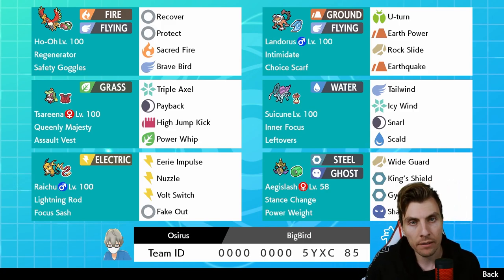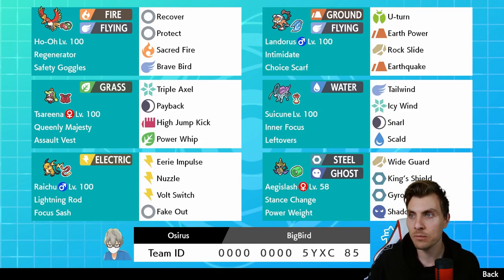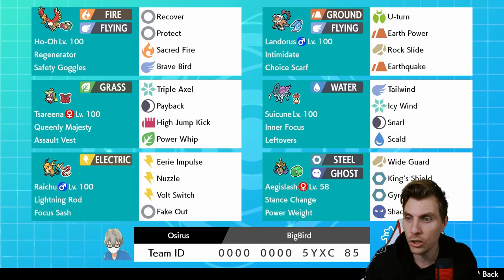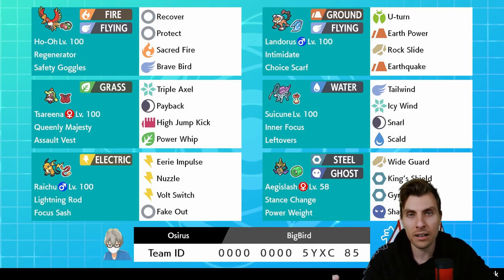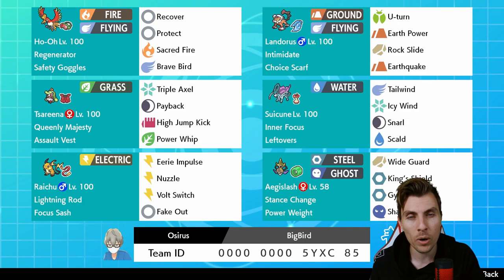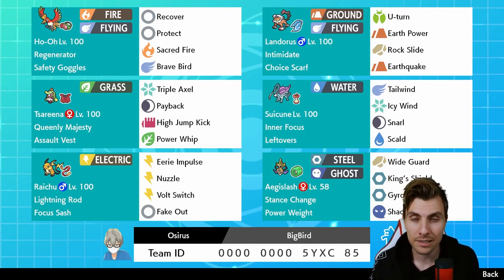Here is the Ho-Oh team from today's episode — there's a rental right in front of you. I hope if you try it out you have a lot of fun with it. I'm still a little annoyed about that last game — it was definitely winnable with lots of opportunities. The damage we were doing just wasn't good enough. Losing Ho-Oh the way we did to the Endeavor and Behemoth Blade combination made it very difficult to proceed. We did all right — it would have been nice to close it up, as that's the aim of the game.